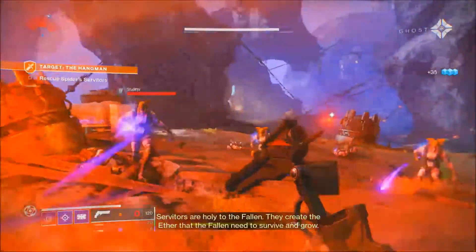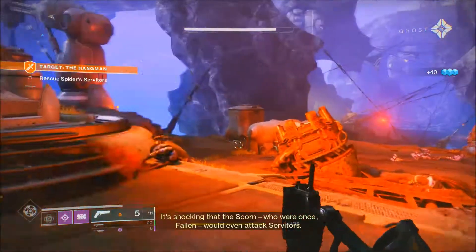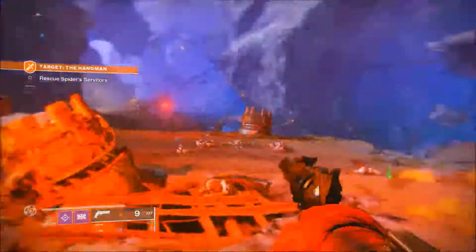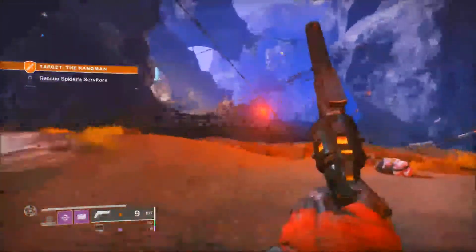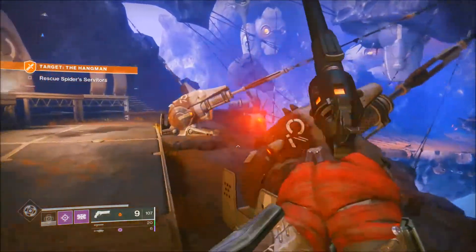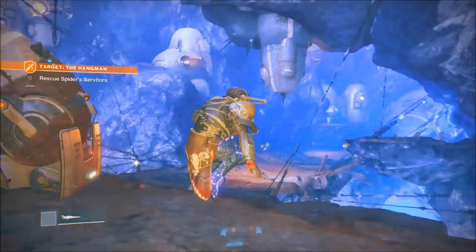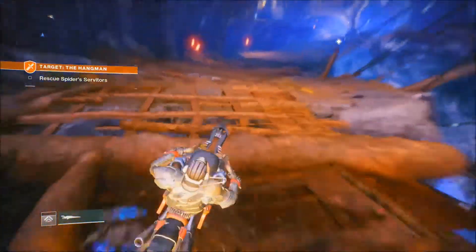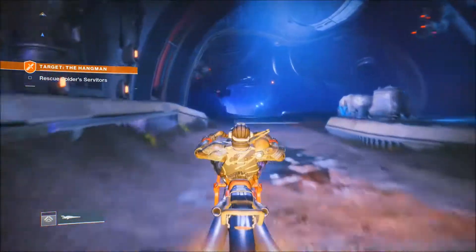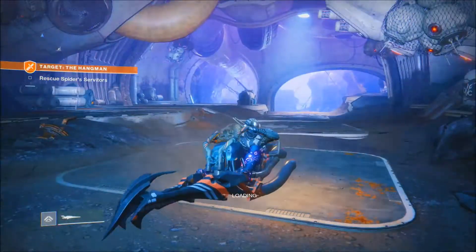Servitors are vital to the Fallen — they create the ether that the Fallen need to survive and grow. It's shocking that the Scorn, who were once Fallen, would even attack servitors. Anyway, these exotic legs — I don't think much of them. They're interesting if you're going into Crucible and want to use them — I can see how they'd be useful there. But apart from that, they're ugly as anything, and I'm quite a big fan of cosmetics.